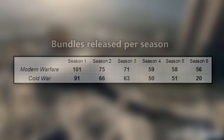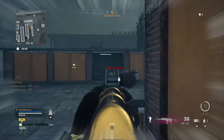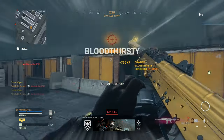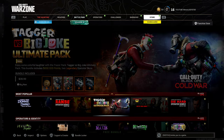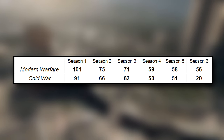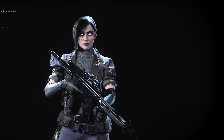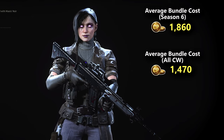Another interesting thing was the amount of bundles released per season — there's actually a science behind this. In the first season of both games, that's where the most bundles are sold. Developers have more time to make bundles before the game releases, and Activision knows player count is highest during the first month of a COD release, so it makes sense to get the most bundles out while everyone's still playing. As we go on with every season, the bundle count slowly drops, getting to the point where Cold War only has 20 bundles in Season 6. What's interesting is that while there are only 20 bundles, they are all very high ticket — the average cost is 1,860 COD Points, well above the game's average of only 1,470 COD Points per bundle.